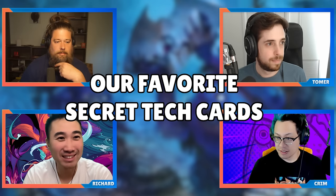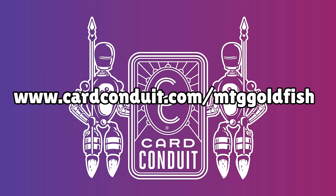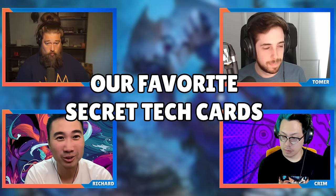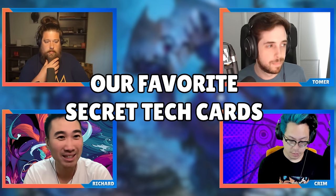Before we get into our secret tech cards, today's show is brought to you by Card Conduit — the easiest way to sell your magic cards. Card Conduit lets you skip all the typing, time, and work associated with buy-listing. You can send in as many cards as you want with buy list value one dollar or more and pay just a five percent service fee, or use their sorted service and pay only two percent. You'll get a detailed report with results and fast payment. Head over to cardconduit.com/mtggoldfish to get 10% off today.